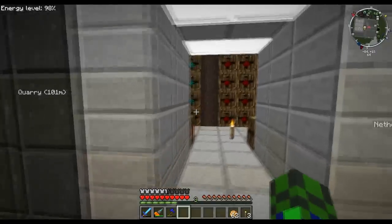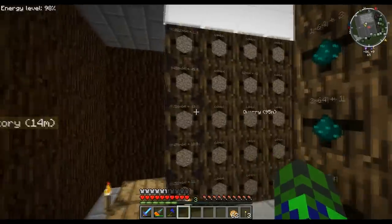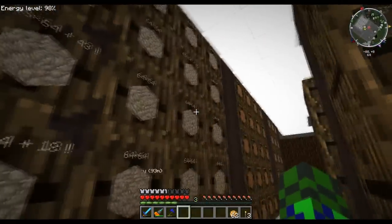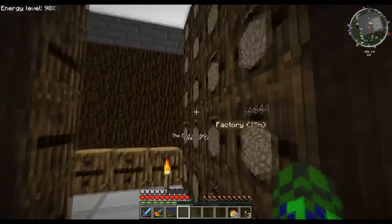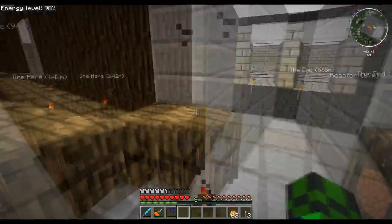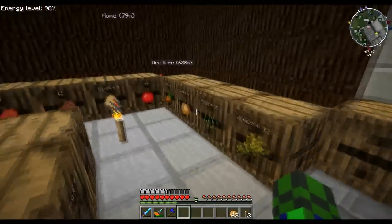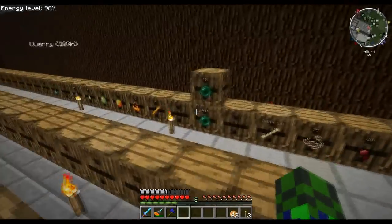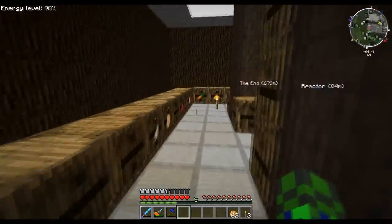Over here we have our stock room. I'm playing this with one other person — we're kind of like joint operations here. Most of them, this whole line is sorted, this line is sorted. Everything here is sorted automatically from our quarry. Most of this other stuff like the food and the random stuff from creatures we have to put in by hand. Got a crap ton of enderpearls from the Enderman farm. It's a lot of stuff in here.